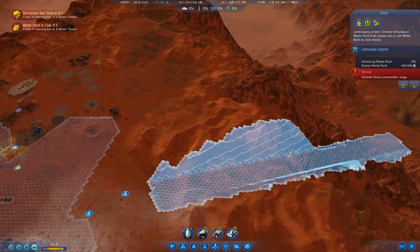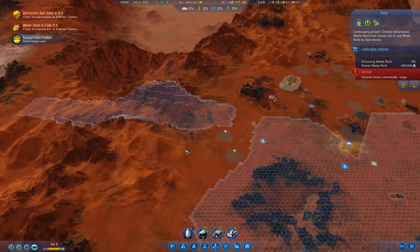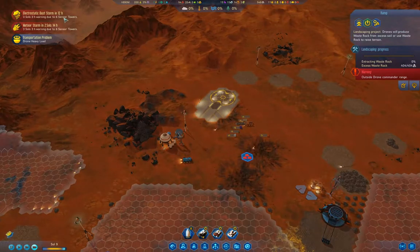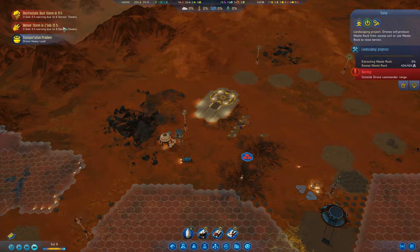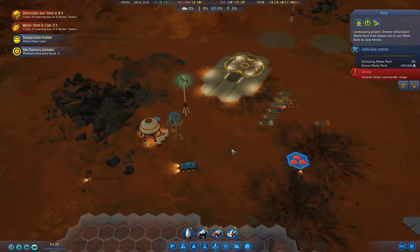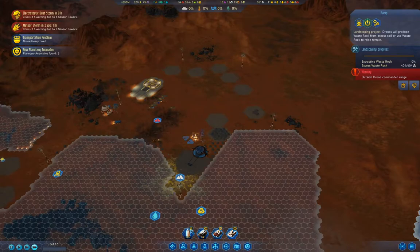Obviously we'll need to bring the drone commander over for that. We have a meteor storm coming — that could, depending on where it strikes, a meteor storm could actually put us completely out.